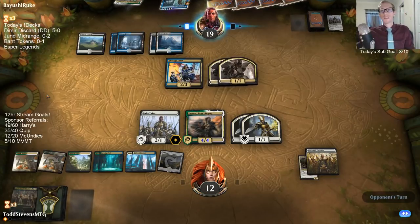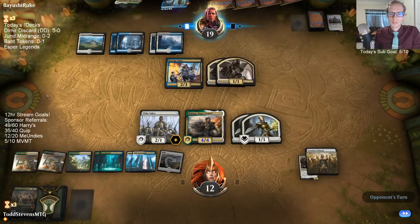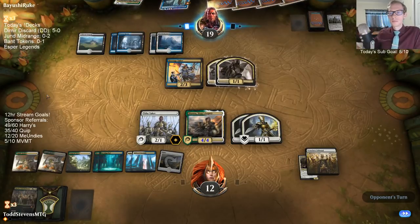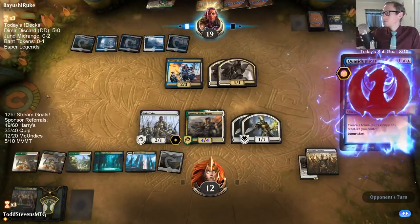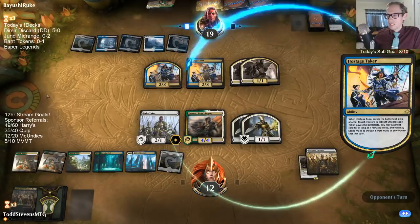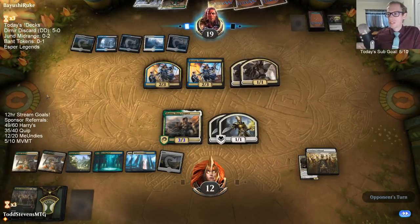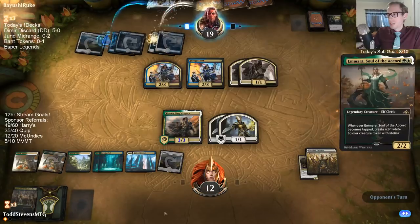Shauna is kind of our best card here — can't be the target of abilities, and all their stuff uses abilities. Looks like they targeted Shauna first. Magic the Gathering's been the game I've been playing for years — I haven't really played other card games.